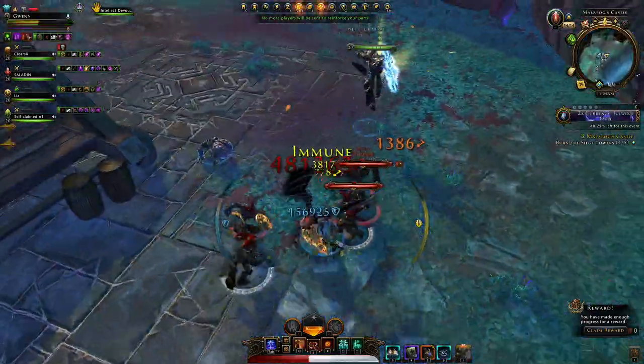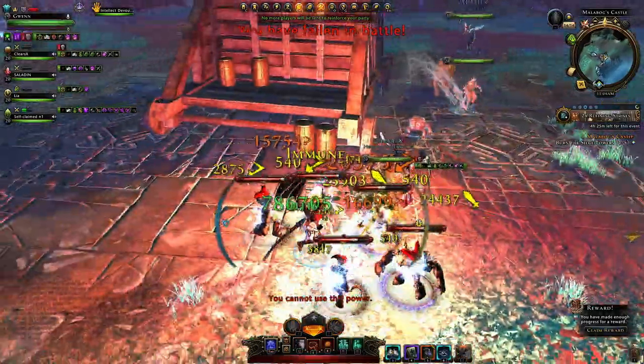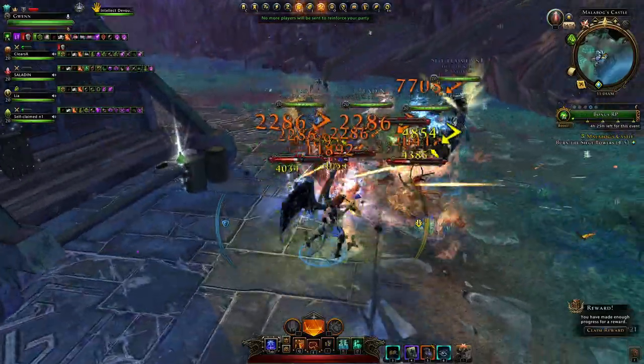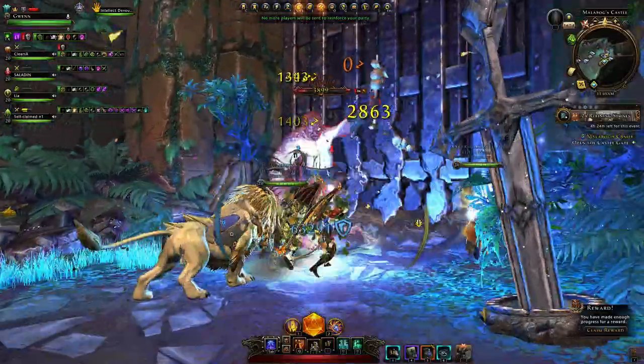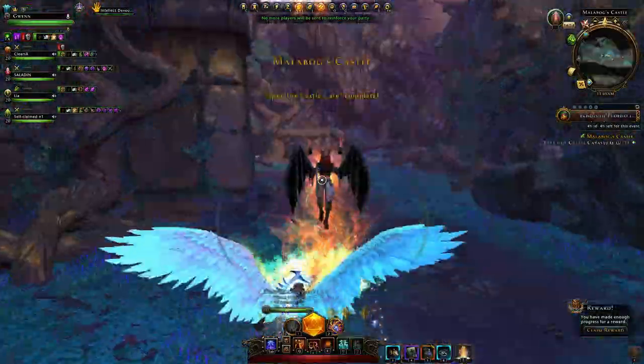No mount combat powers is a bit sad since those give a lot of buffs. Standing in the middle of all those enemies deals a lot of damage — not the best idea. Kill them off, get the final tower, blow it up, then just kill the brawl here and continue on. Activate the sword, mount up and make our way through.